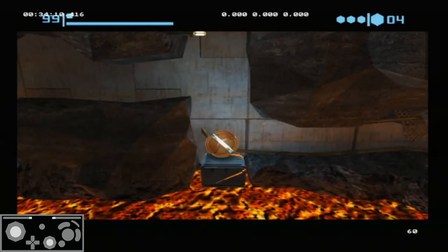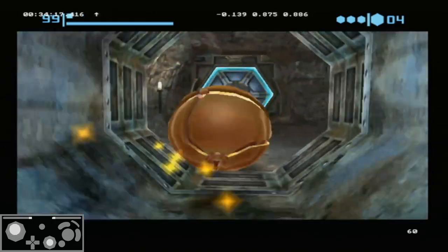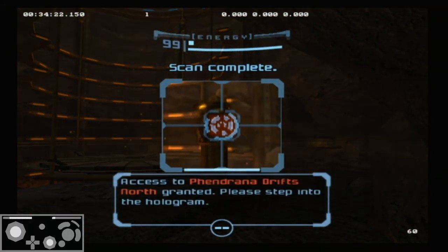And that would collect your energy tank. Then you would just be able to drop a single bomb down here, and then exit out and head to Fendron Adrift with your brand new energy tank.